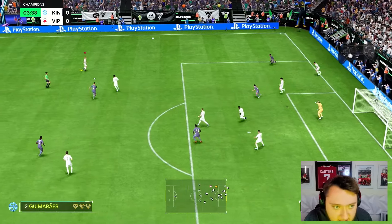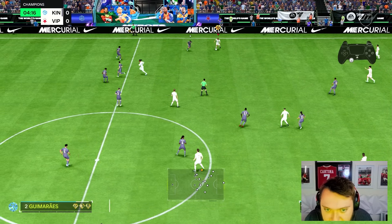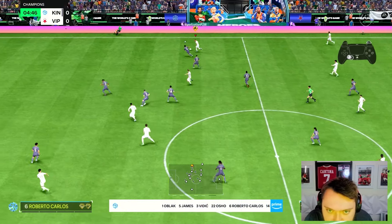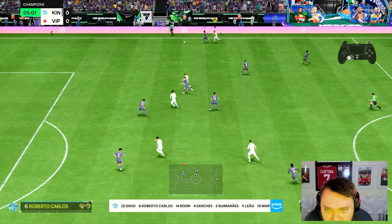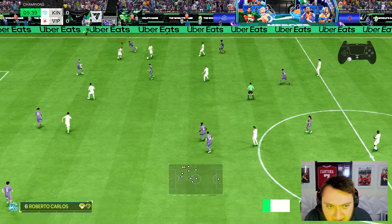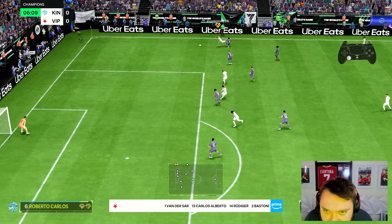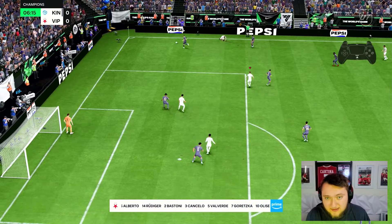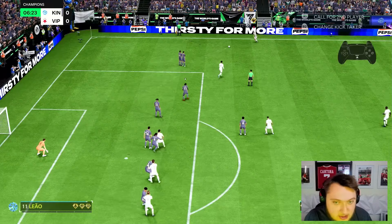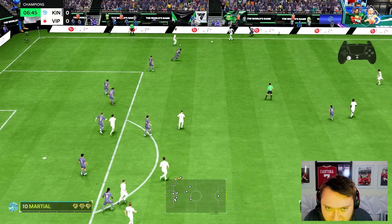Get it into Simmons. Let's drive into the space. He's got the Quick Step and Rapid Plus combination. He doesn't have the strength for it - that is the problem I always had with his TOTS card. He always felt so weak. He's just managed to ride that tackle. He feels crazy, crazy good in terms of dribbling, as you'd probably expect for this Simmons.